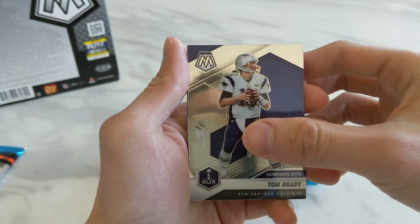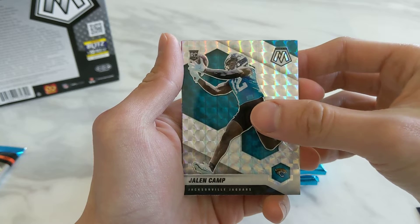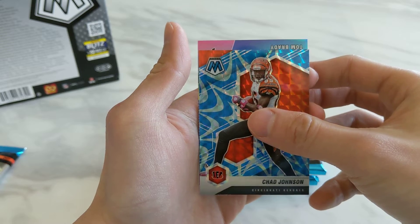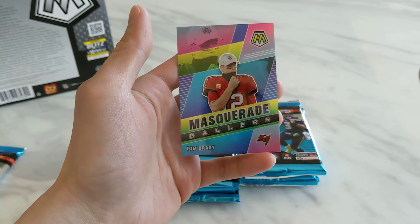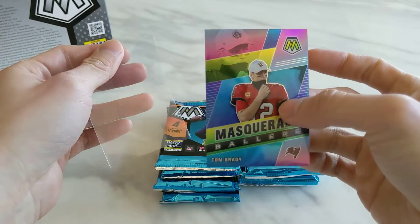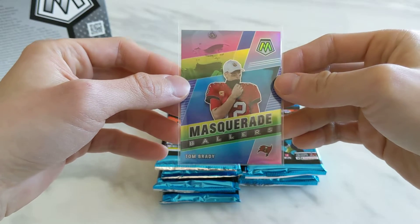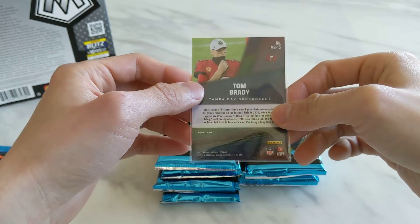First off is a Super Bowl MVP Tom Brady. Wow, I'm too excited. Next up we have a Jalen Camp Mosaic rookie, and then a Chad Ochocinco Reactive Blue. And then first pack we should have a hit — ooh, Masquerade Ballers Tom Brady! Full disclosure, I'm not a fan of Brady. I know everyone thinks he's the GOAT, but I know this is a huge card. I know his cards sell very well. Masquerade Ballers is a case hit, and I wish it was a Steeler instead of Tom Brady, but I will take it. Finally a case hit from Mosaic — either NFL or NBA that I've hit.